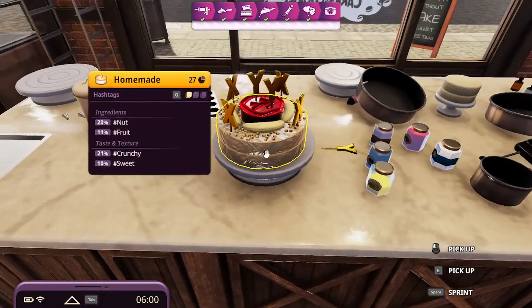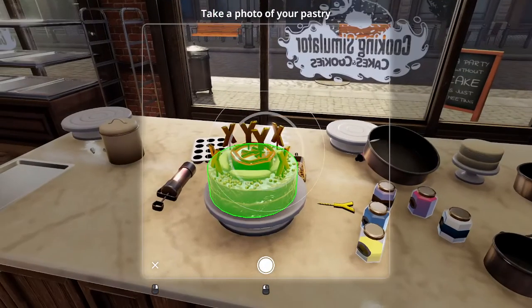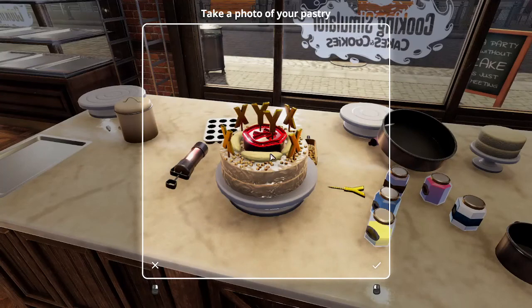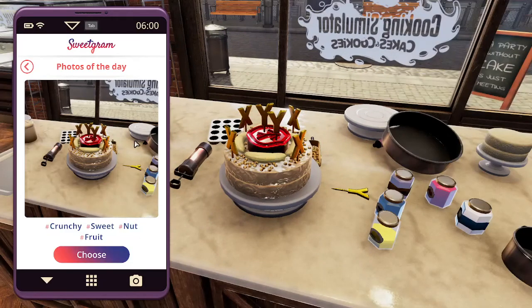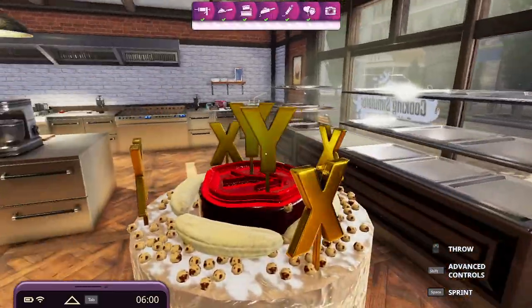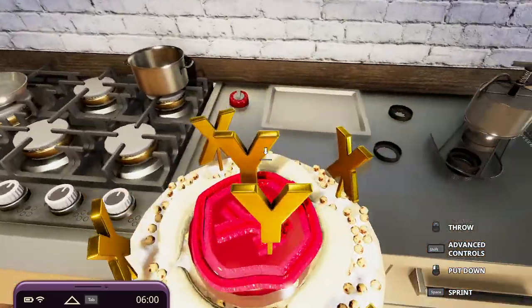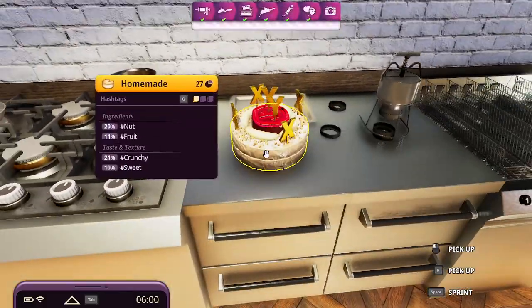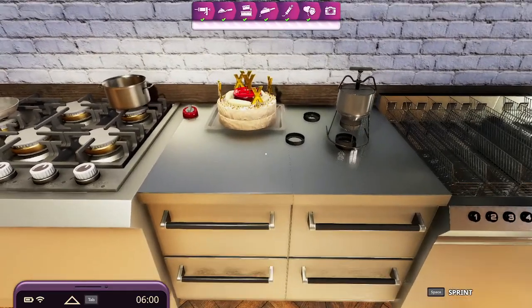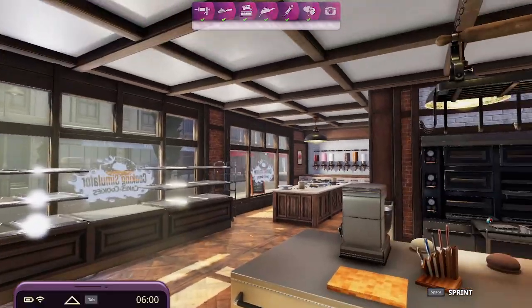I think that about does it. If we go to the camera now and take a picture of our creation — there we go. Now we're going to go and put this over here, probably on this tray, and we can have it for the next time we enter the cakes and cookies. Thanks for watching, and see you in episode two!